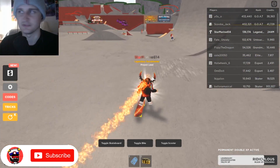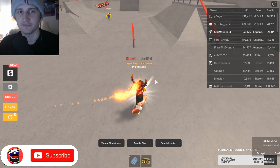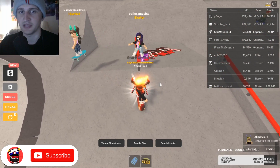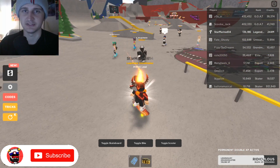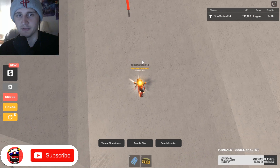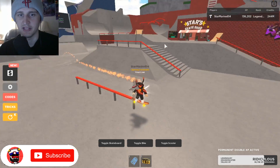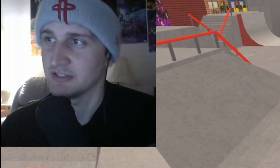I'm gonna run around the park real quick — these people keep following me everywhere. Alright, so switching to a VIP server so this looks way cleaner. What you want to do is line up with the rail, get right in front of it. When you're about right here — see where my mouse is — you're gonna want to jump. You'll hit a 50/50 grind every single time. See, very easy to do. That's the easiest one.